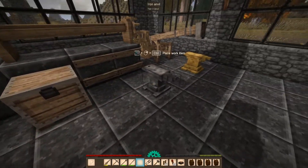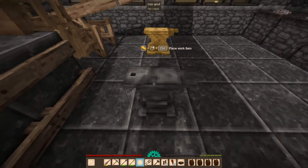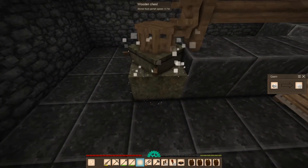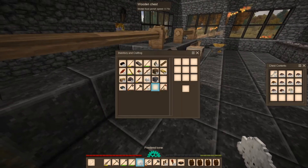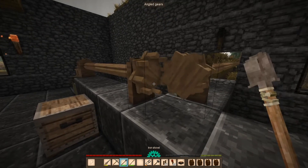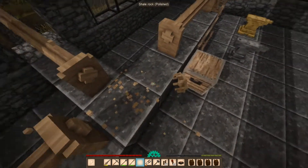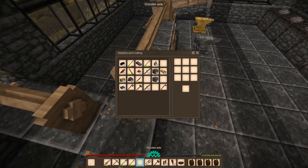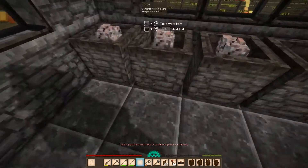And there we go! Oh, this is real good. I guess we'll keep the anvil here. And I think we've had enough of this. Just put this here and reconnect this. Alright, so we need more charcoal.